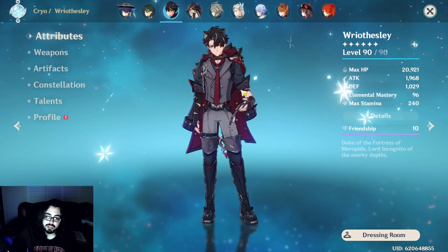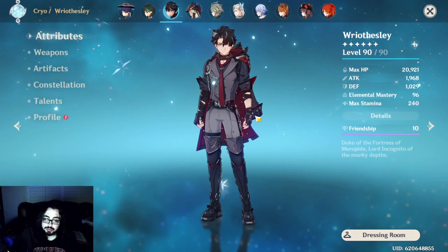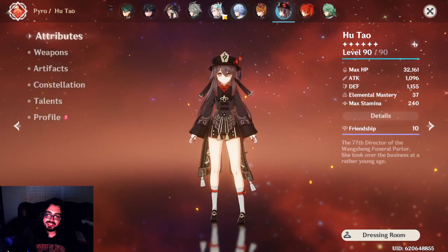Rao is pretty versatile. People complain a lot about his C1. I actually don't think you need it — I played on a friend's account with C0 Rao, had it all built up, and it's fine. You don't need C1 on him. Nouvellet, Alhatham, sometimes Hu Tao — characters like that are better DPS to keep an eye out for. But Ido is pretty solid too — let me show you guys some of the damage.